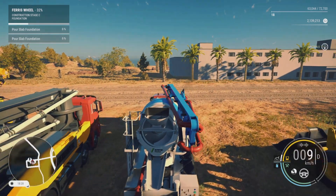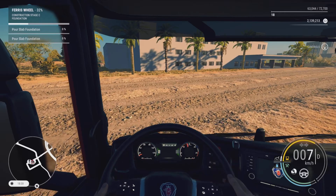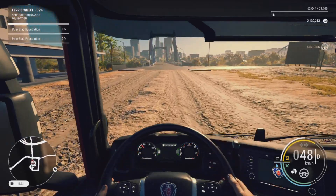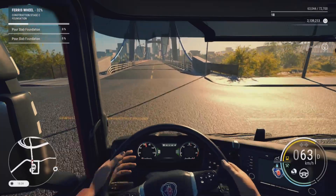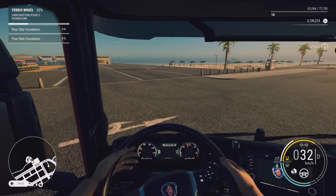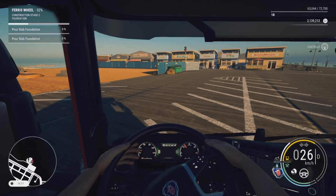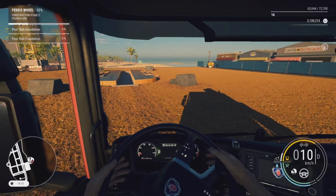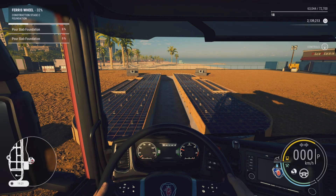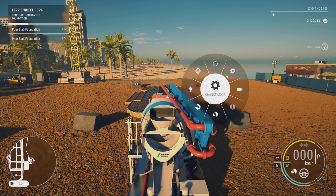We'll drive off and once I get on the bridge I'll cut the footage and come back when we get down to the boardwalk. We're coming up to the boardwalk — I'll change the camera angle so we can see the truck from the outside. We'll just nose up to the very front of the formwork. Hopefully we've got long enough reach to cover most of the job site. We'll change the camera angle so we can see outside the truck and put the legs out.